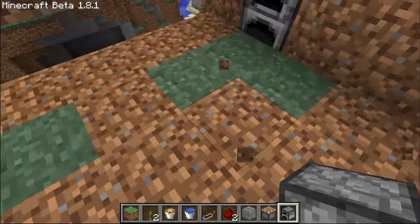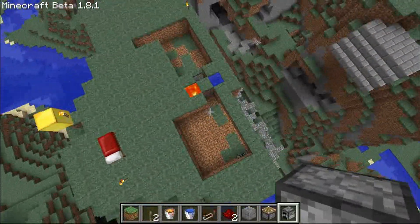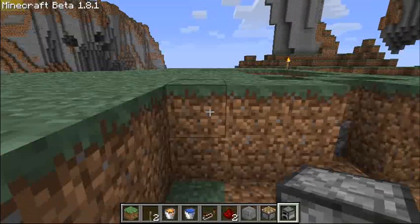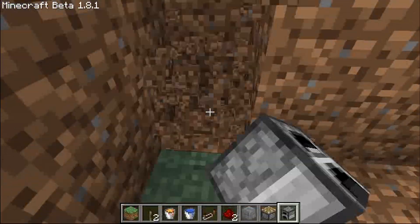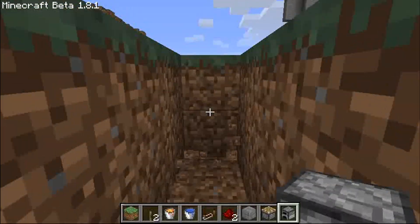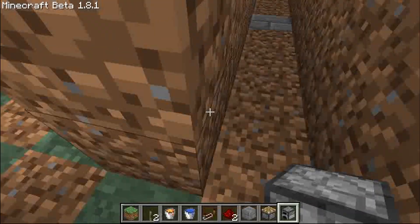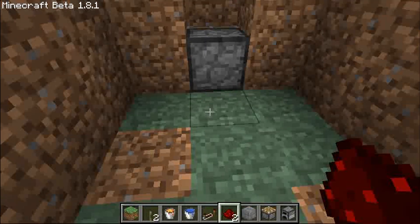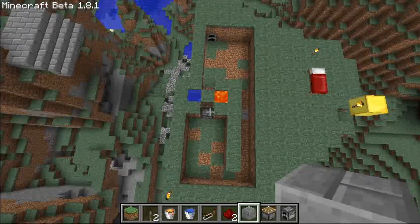If you want to make your bridge wider, you'll have a bigger room here. Now we're going to connect that little alcove down there with this main room — just keep digging until you reach that alcove. This area will be used to bring the current from the circuit to our pistons, which will push and create our bridge. We've done all our digging and it should look like this.